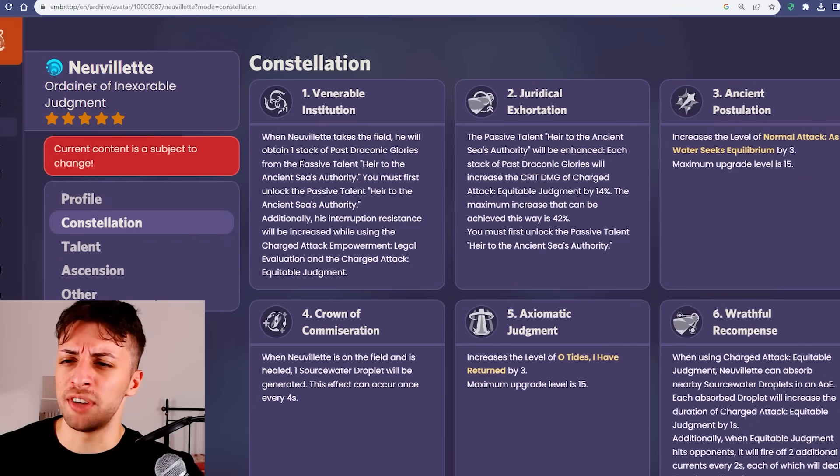So overall, I would say this constellation one isn't actually that great right now, but it could easily get better if more defensive units that have a real offensive impact come out.